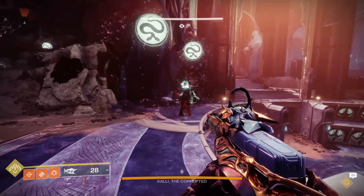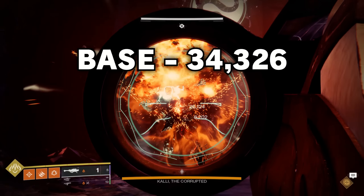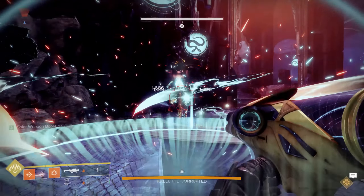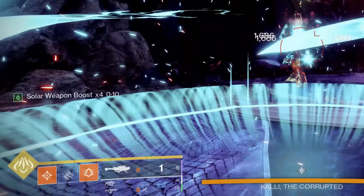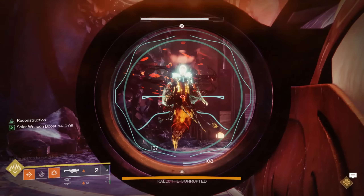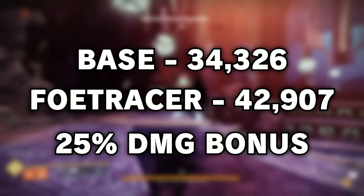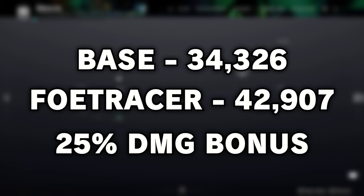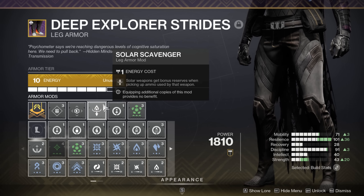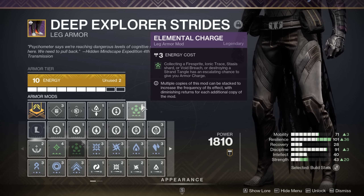As you can see here, Apex Predator hits for a base damage number of 34,326. And when we throw our knives at the boss to proc Foe Tracer's exotic perk, the helmet instantly provides us with a solar weapon boost times 4, which brings our damage number to 42,907 — a 25% damage bonus for simply throwing our knives at the boss.